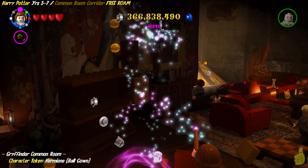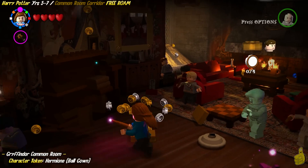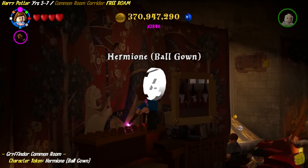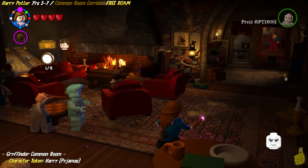That's through the long hallway there. Once we're in here, we're going to check out the guide. We're going to go ahead and blast this bookcase just to the left of the middle of the room, and rebuild the bricks that fall from that to go ahead and jump up top and get Hermione in her ball gown.